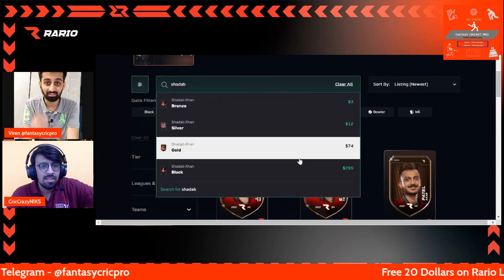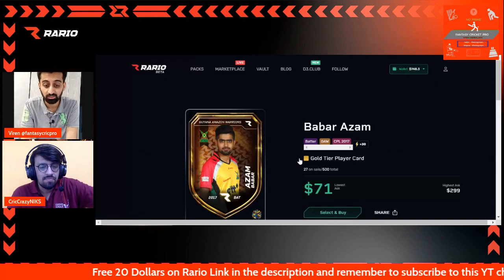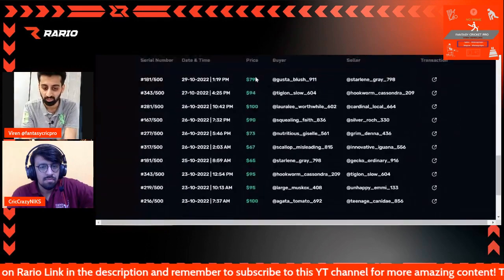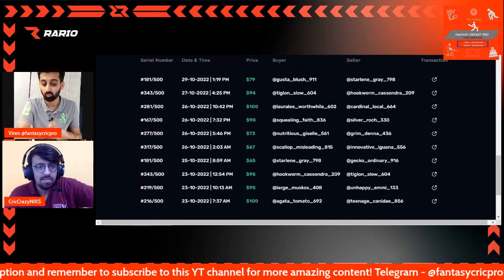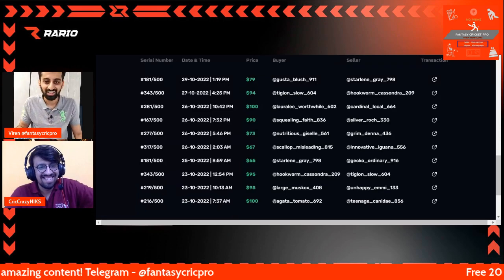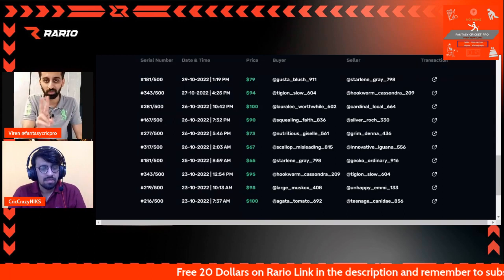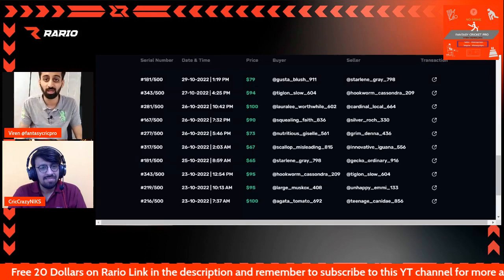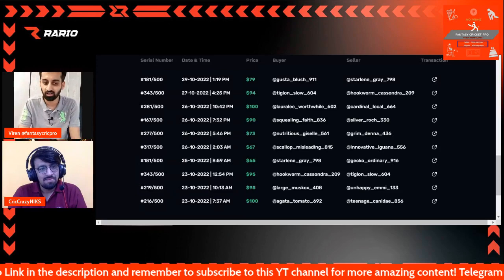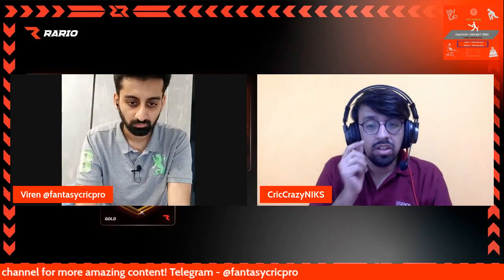If you sell Shadaab Khan, the lowest ask is $74, and for Babar Azam it's $71. And this isn't just the lowest ask with no buyers — people are actually buying at $79, $94, $100, $90, and more. So there is genuine demand. The best strategy is to buy two packs, get two gold cards, use one in the game, and sell the other back in the market. This works especially well because of the rule change driving more demand for gold cards.